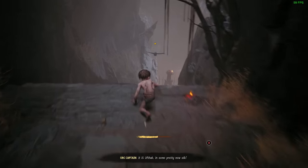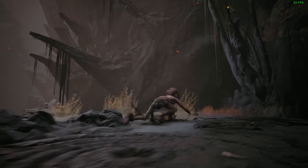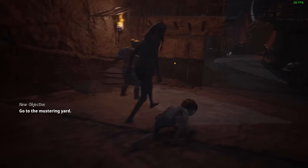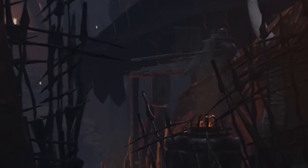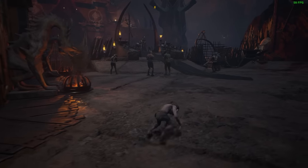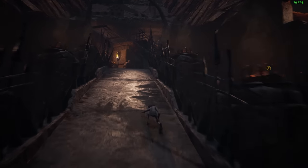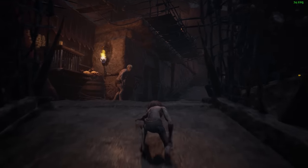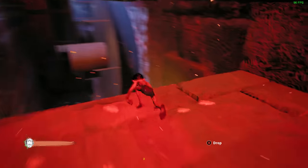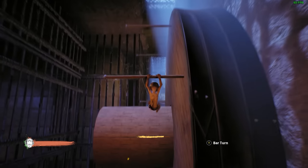At a more foundational level, Gollum runs poorly and looks terrible while doing it. This is an Unreal game that doesn't do any kind of shader compilation — I was getting constant stuttering, some of it so bad I'd call it unplayable. Changes in settings and resolutions did nothing to improve that. There is a very strong motion blur effect present at all times that cannot be toggled off, even on PC. Even though the environments are all fairly small, there's still a huge amount of pop-in occurring at all times. They released official recommended specs requiring an RTX 4090 to play at 4K with ray tracing on — what is the GPU doing at that point? It certainly can't be working at full load to render whatever this is.